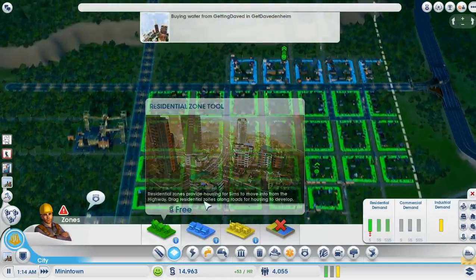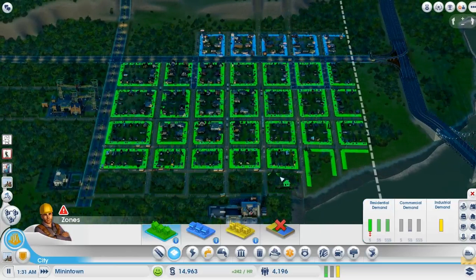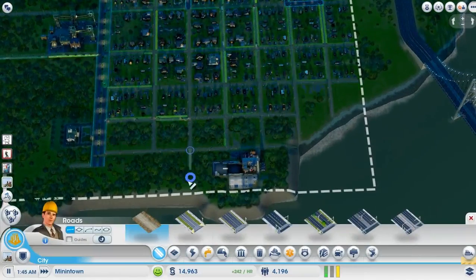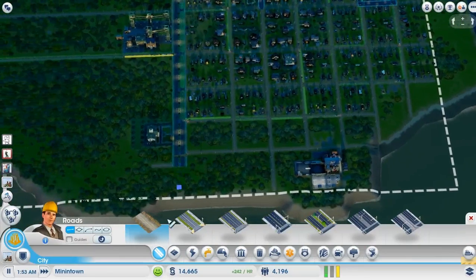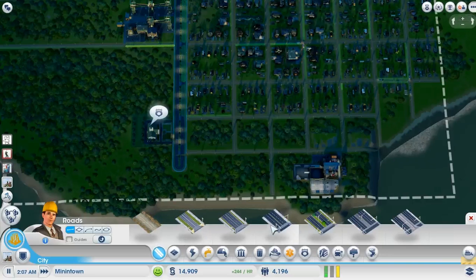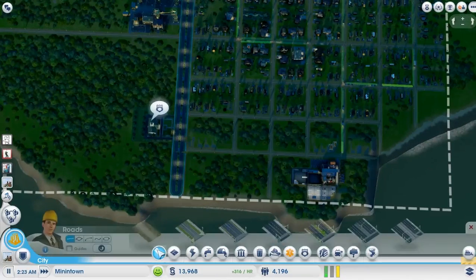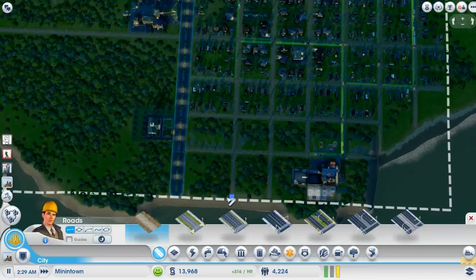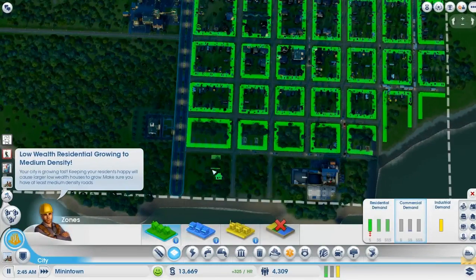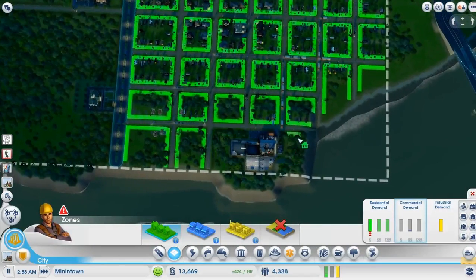Low-wealth residential growing to medium-density. Might as well send that all the way to the edge of the map. You should be able to get these guys to zone all the way to the back. I would hope that if the houses developed on those streets it would be okay, but they're not doing that — I'm not going to worry about that.